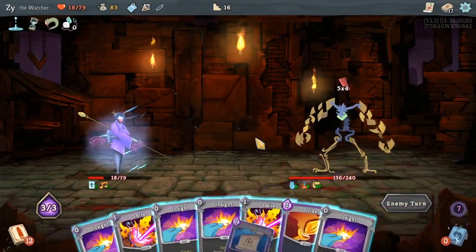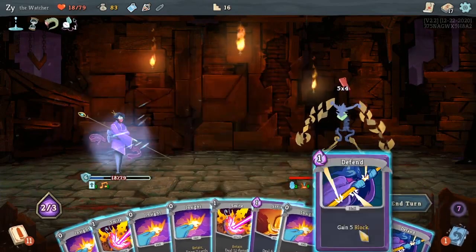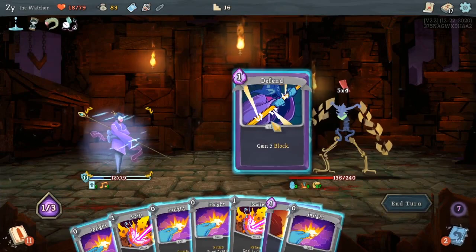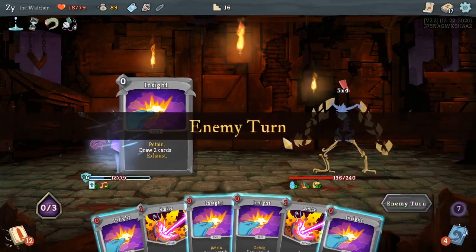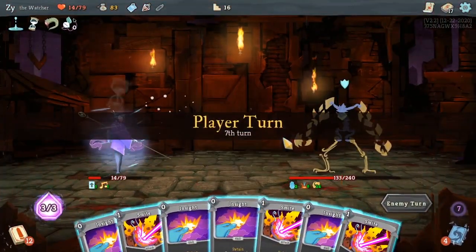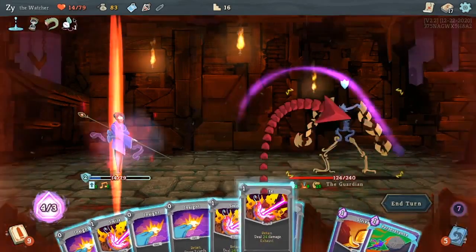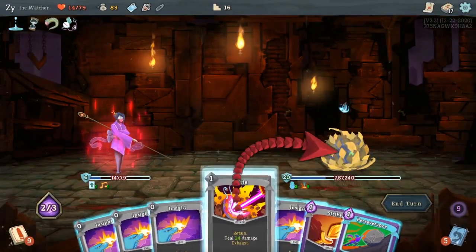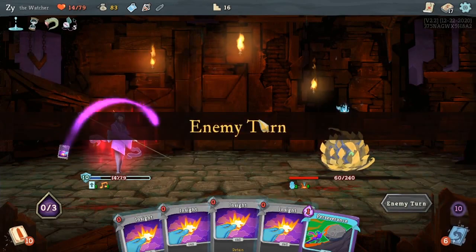Things are looking pretty dicey. I think it's time we evaluate this situation. Having all these retained cards is making things pretty difficult. Smite is probably better than most damage cards in my deck at the moment. So keeping a Smite and skipping something like a Strike isn't really that big of a deal.